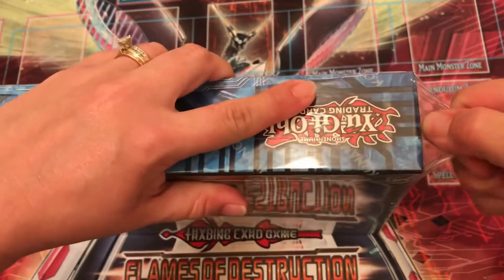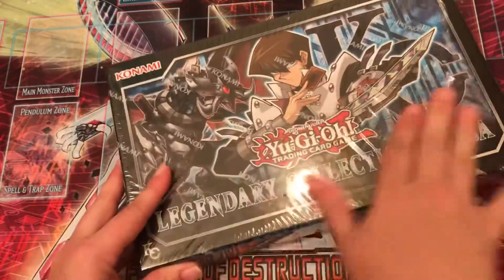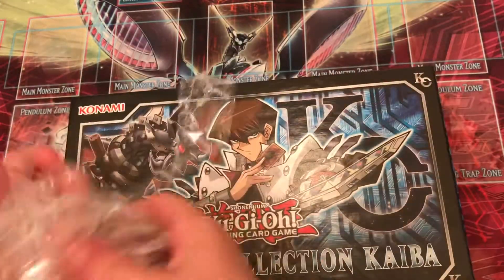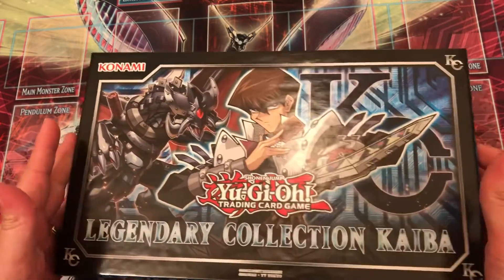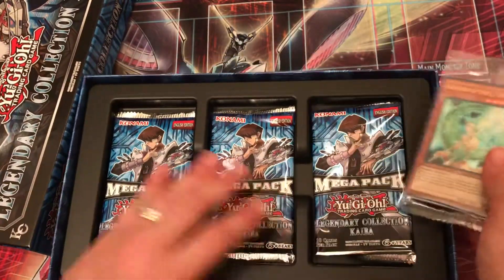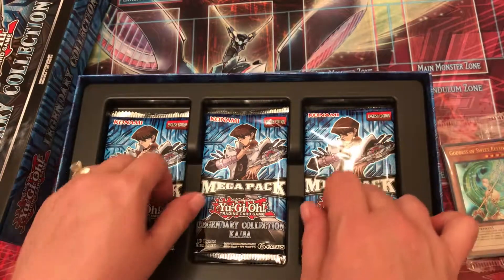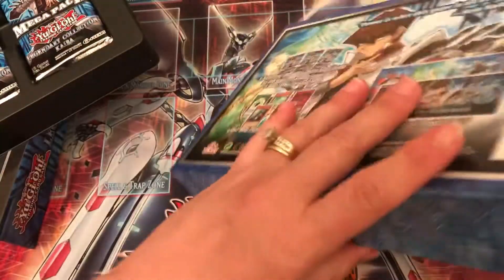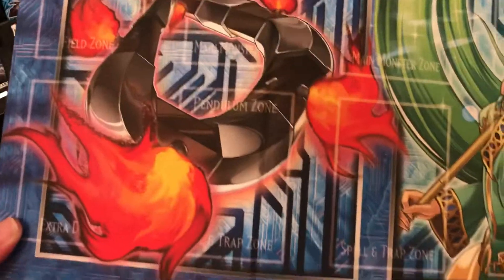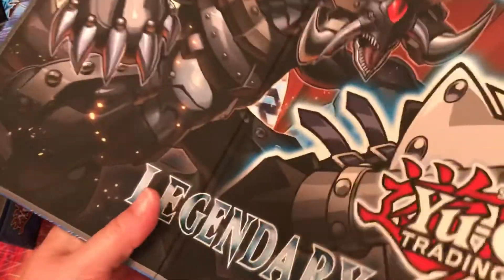Anyway, on to the opening. This is a pretty good set in my opinion, and Blue Eyes has always held a special place in my heart — who doesn't like Kaiba, really? I'm sure most of you have seen the contents of this box a million times, but I'll go over it briefly. You get three mega packs of 10 cards each, and a really nifty double-sided playmat. One side has the card art for some of the promos, and the other side has the box art.